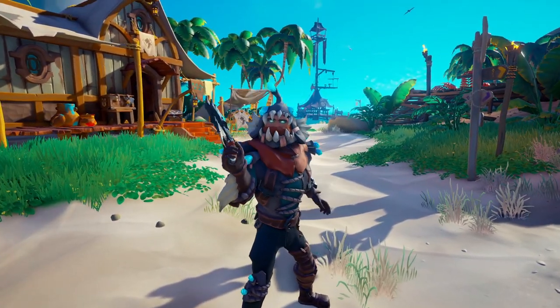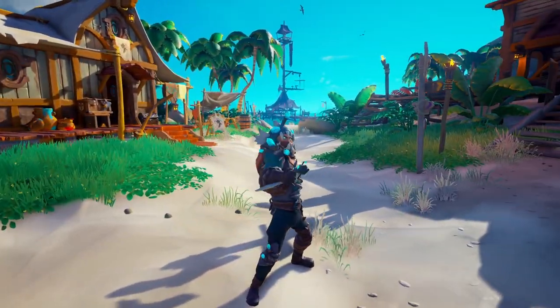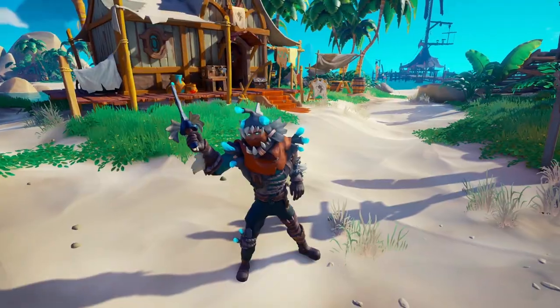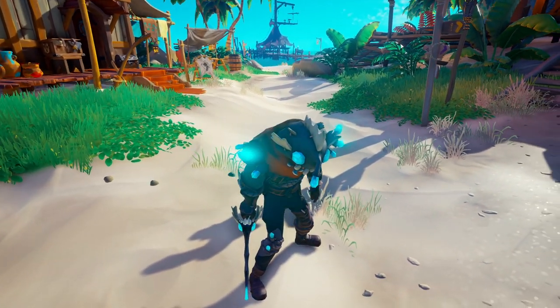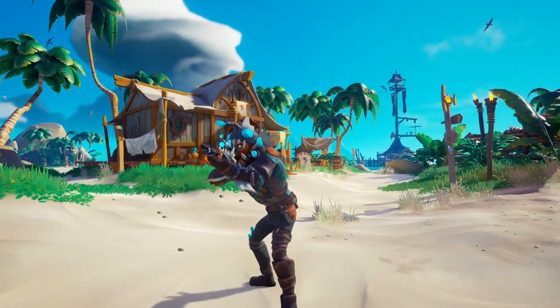On to the Bilge Rat emote bundle, containing a total of four weapon emote poses to suit each weapon. The first is the Bilge Rat pistol pose. Then we have the Bilge Rat blunderbuss pose. The Bilge Rat cutlass pose basically has your pirate falling asleep mid-pose — oh, yep, he's awake again. And the Bilge Rat eye of reach pose.